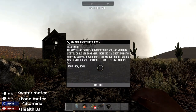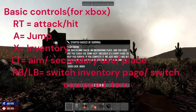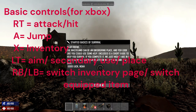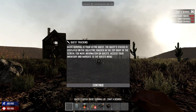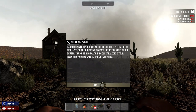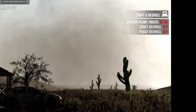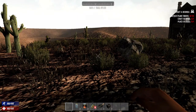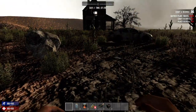When you first start Seven Days to Die, you're thrown into this massive zombie wasteland where it's just you or maybe a few friends. It starts you off with these basic tutorial steps. Usually I don't read them because I've read them so many times, but it gives you some objectives in the top right that you can do. It's more beneficial to do them than to just leave them alone.